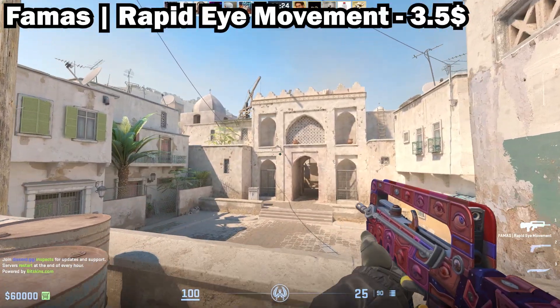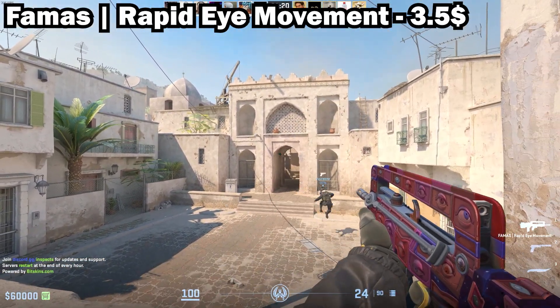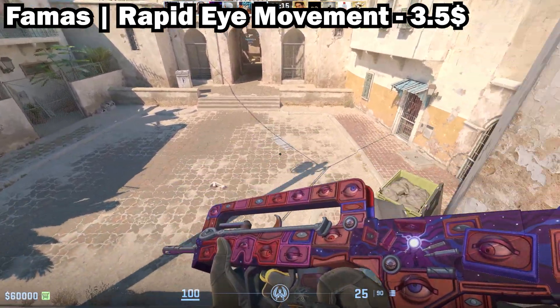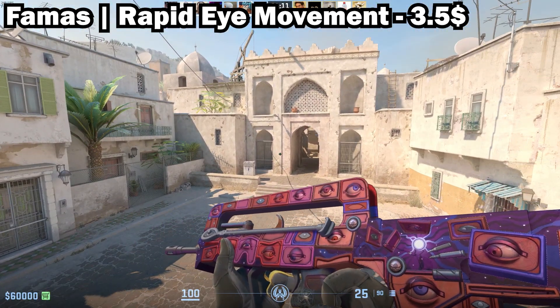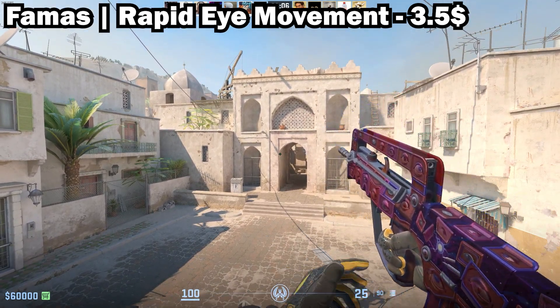Starting off in 10th place, we have the FAMAS Rapid Eye Movement in Minimal Wear. This skin goes for about $3.50. It's a FAMAS you don't really see that often, but it does look cool in CS2. The design is very nice and the eyes on the skin have a sort of an effect which I actually like.